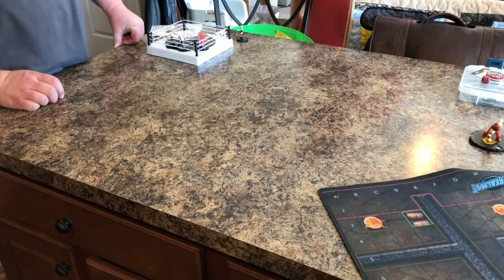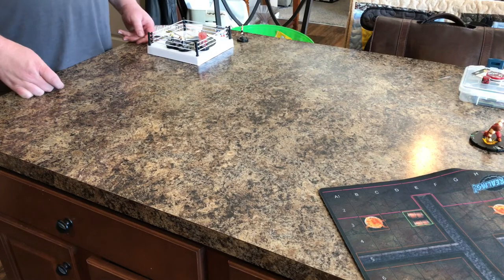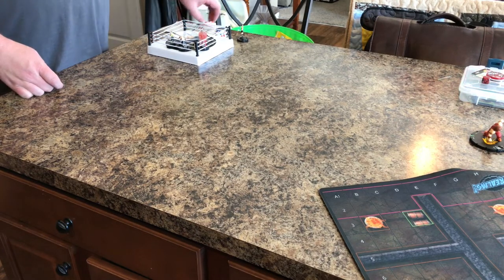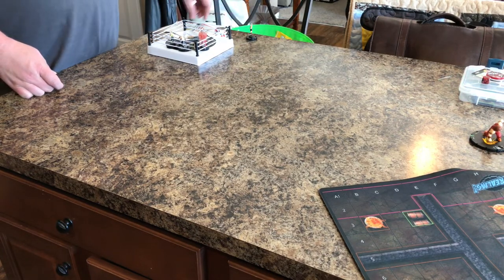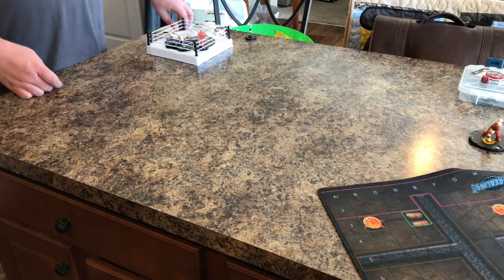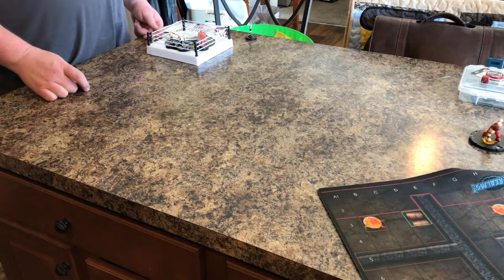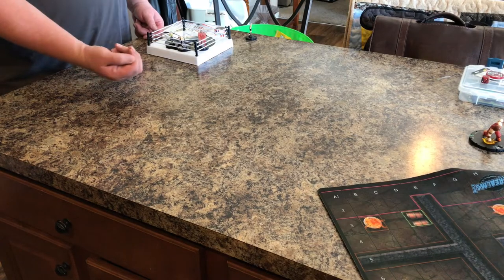Welcome to this Popper video - it's number two in our series. We're going to go through setup because Jason has a plus four and I have a plus three. This is Daniel - I have a plus three with my team, so it's going to roll off because it's relevant to the matchup.